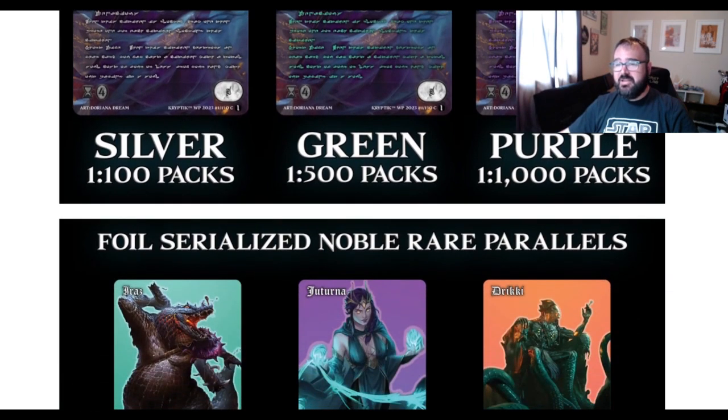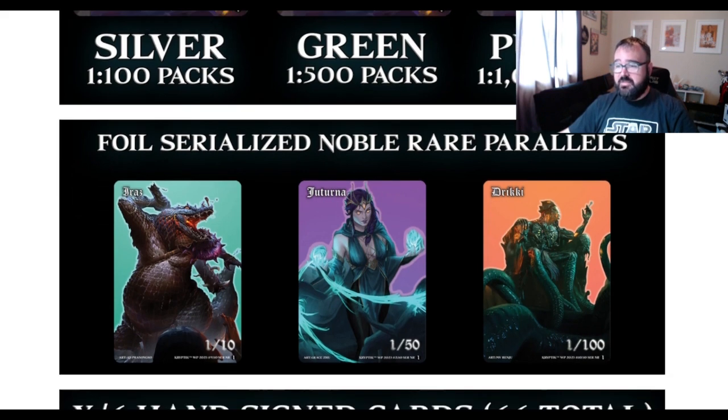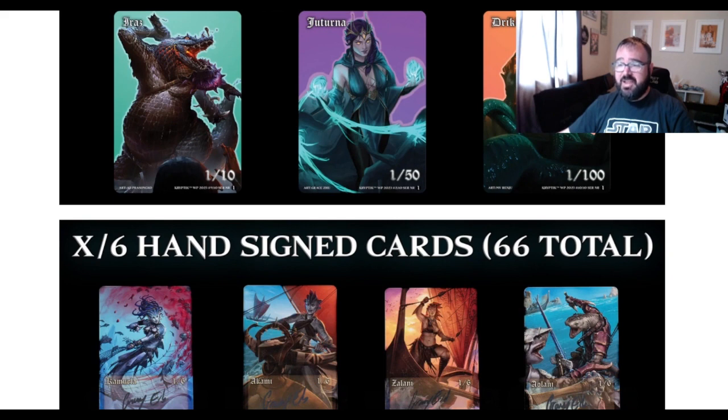There are also some other really sweet hits. There are three different versions of serialized cards: a one-of-ten, a one-of-fifty, and a one-of-a-hundred. Those are done as parallels where the background is solid. They look pretty sweet. And then there are hand-signed cards — one of six, on 11 different cards, so 66 total.